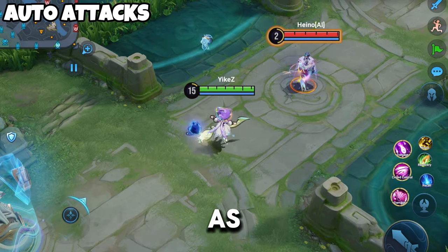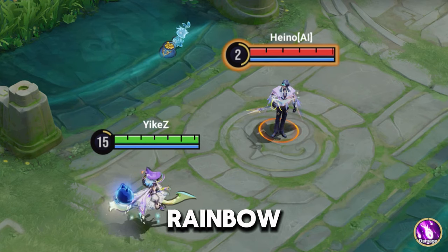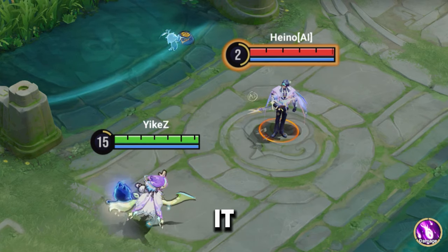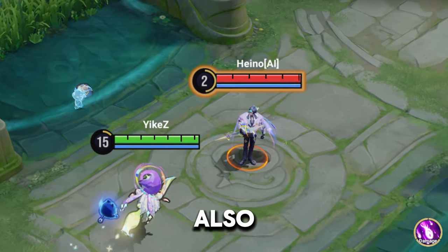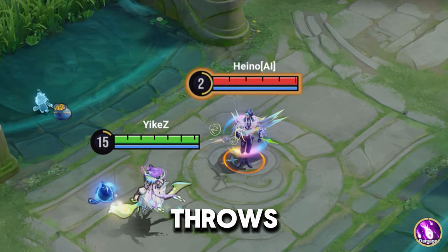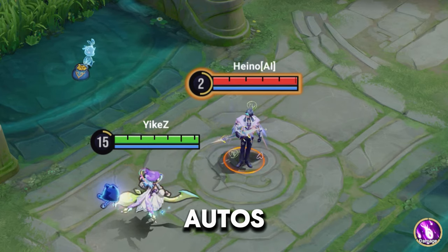First here we have the auto attacks. As you guys can see, it's pretty nice. We got the colorful auto attacks — some kind of rainbow colors to it. Here it is a little bit slowed down. You can see some hard effects and it kind of looks like a boomerang that she throws, like a rainbow boomerang. Pretty nice autos. And here's what the autos actually sound like.